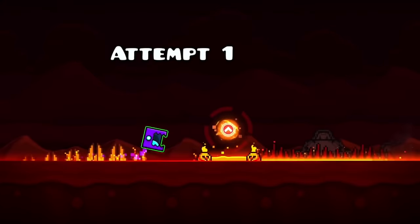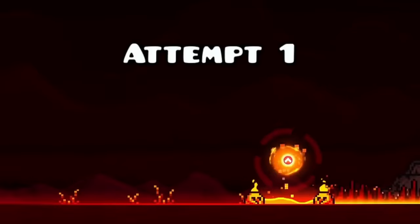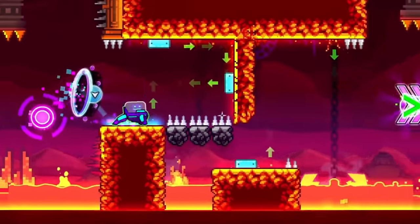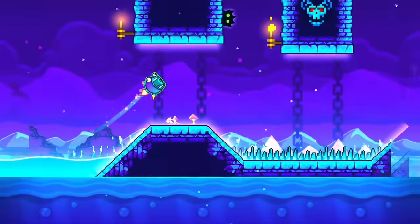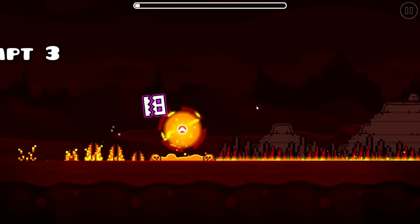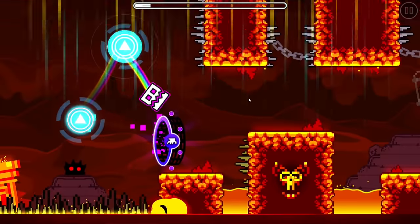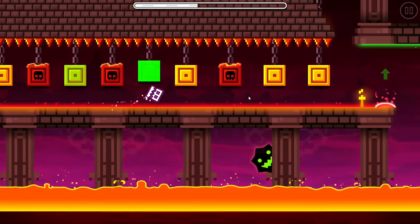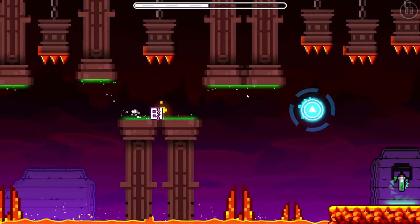One challenge the team needed to overcome was the recreation of a new background visible in the official sneak peek — one they did not have access to yet. The team originally asked an admin if they could add it as a custom background into the game, but their request was denied. Ultimately, the team decided to use a similar background instead. While thoughts of recreating it from scratch emerged, it was far too detailed and the level was already unstable enough due to the large object count.